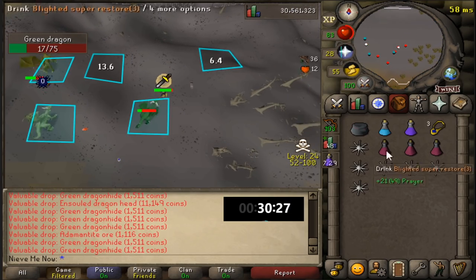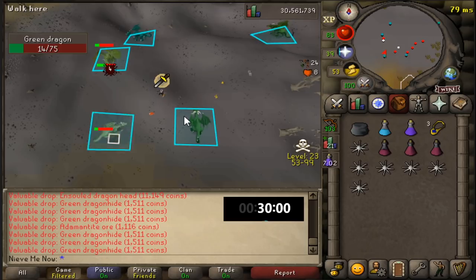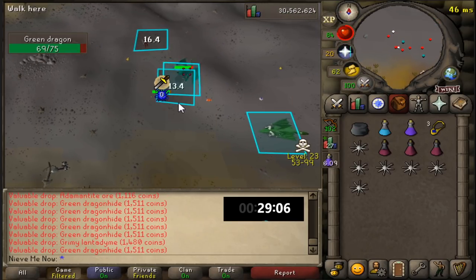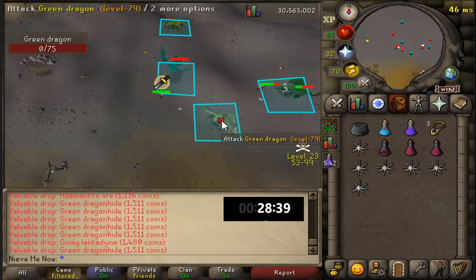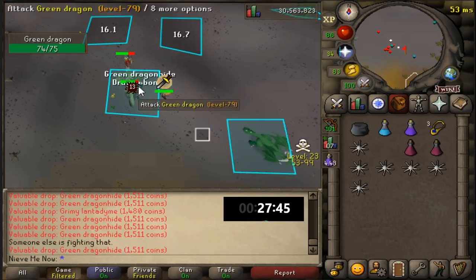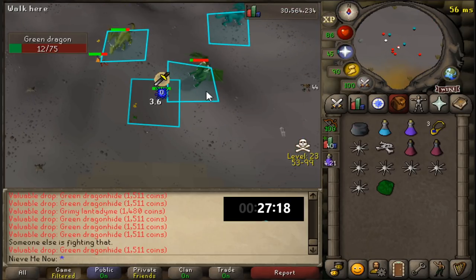Another thing: if you see a PKer log in while you're attacking a green dragon, just teleport out. Don't even bother risking it. As long as you're still in combat with the dragon they can't teleblock you, so if you see them it's probably safe to just log out, unless you know for sure that you can tank them or fight back.